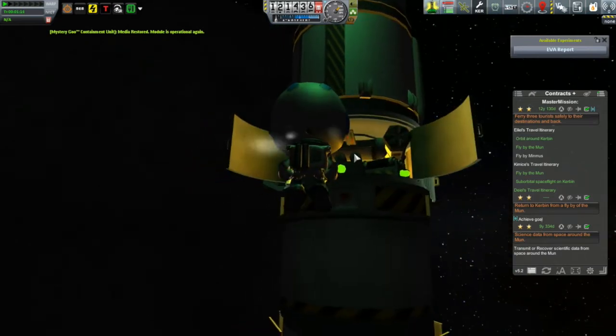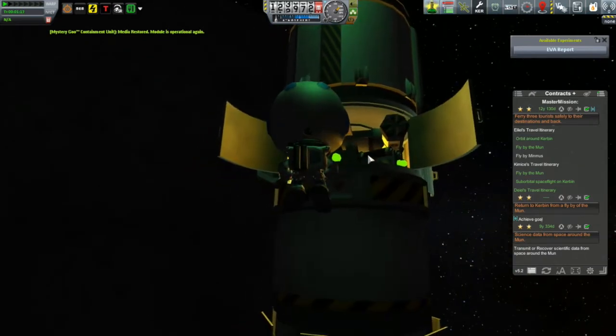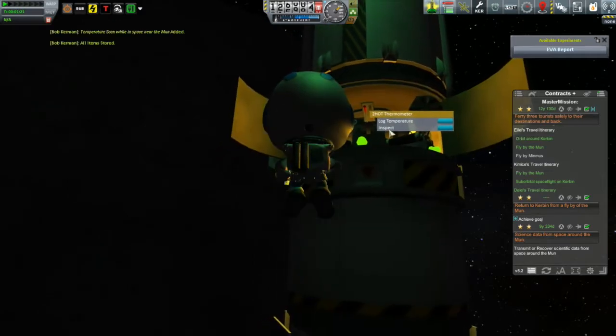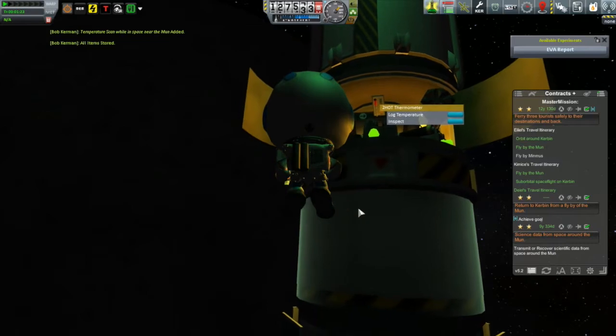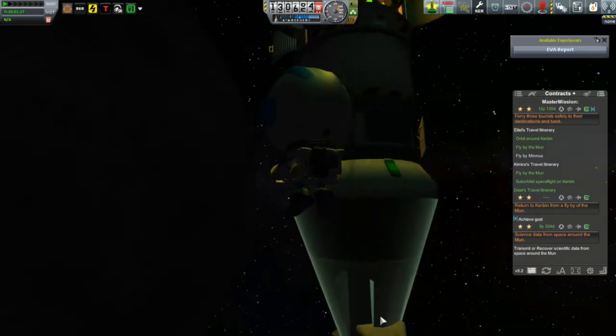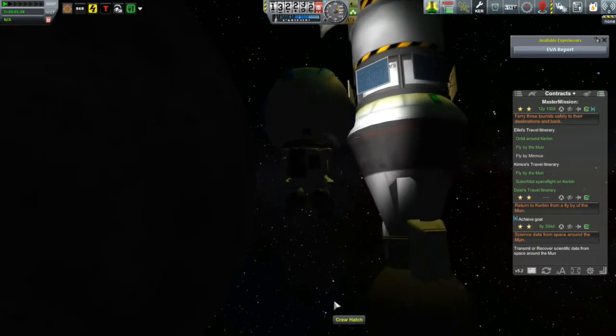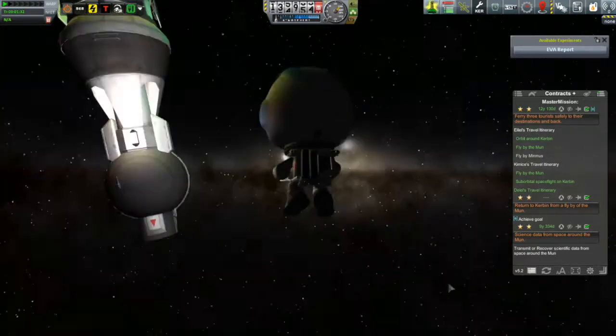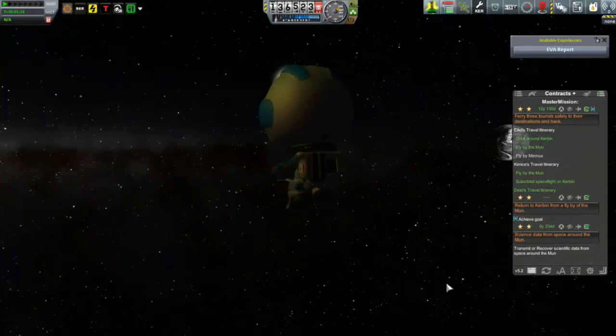We send Bob out to collect all of this science and put it all in the command capsules, because the whole service module will burn up in the atmosphere - I'm not taking that down with me. We need to make sure all the science is safely stowed away. But in all of that, Bob still manages to take a moment to take in this beautiful view of Kerbin.